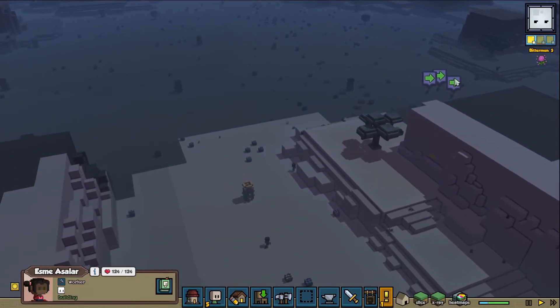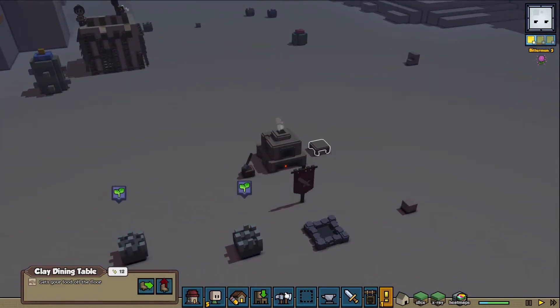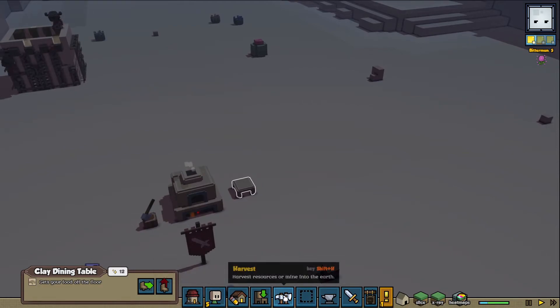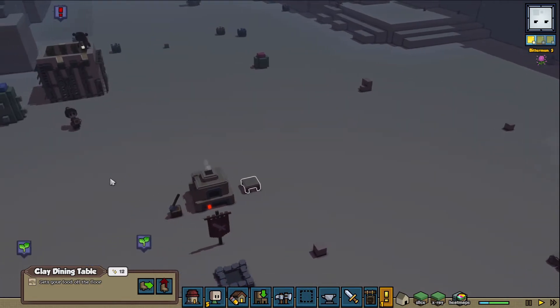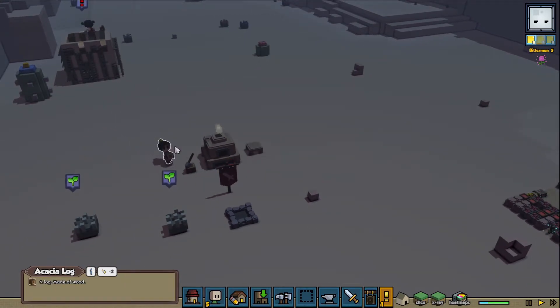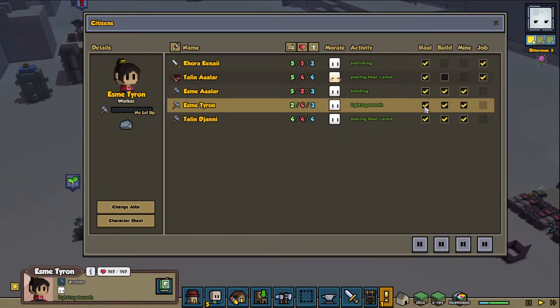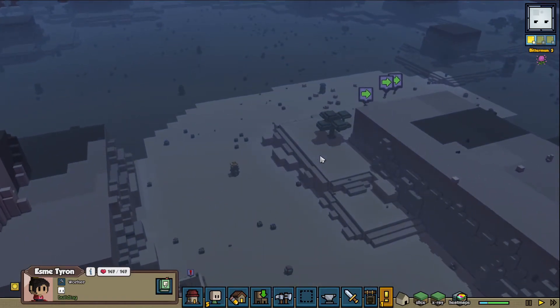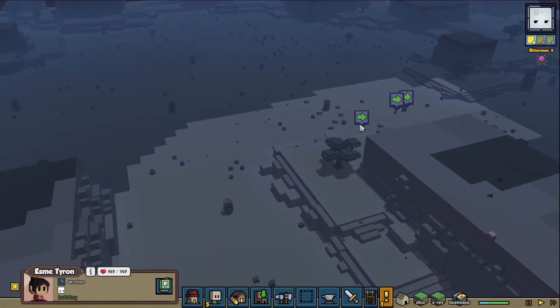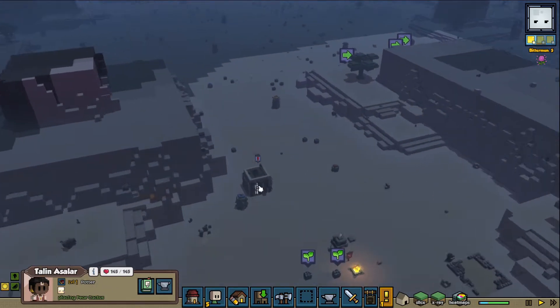These guys are going to go grab those things. We placed this down - nice! I could probably harvest it once they go grab it and bring it over here. Is this mine? No, it's my worker. Placing paracactus - yeah, I don't want you doing that. We're going to let her finish, come back and do that. We need to be making stuff for this little house right here.